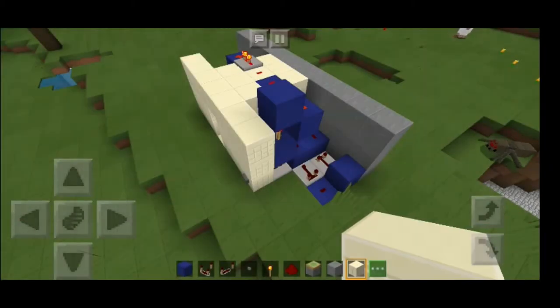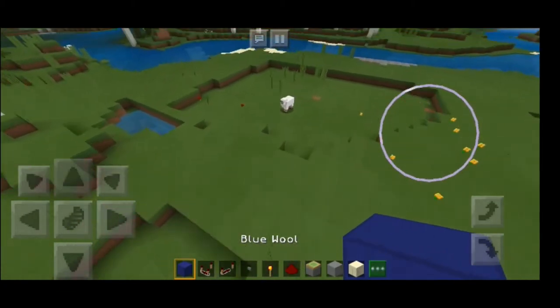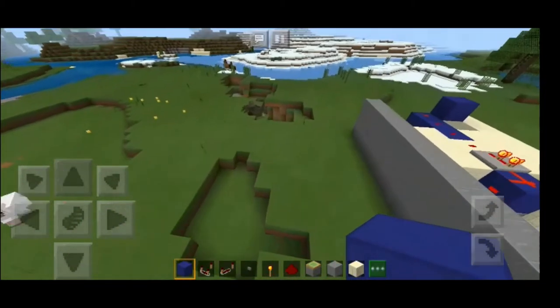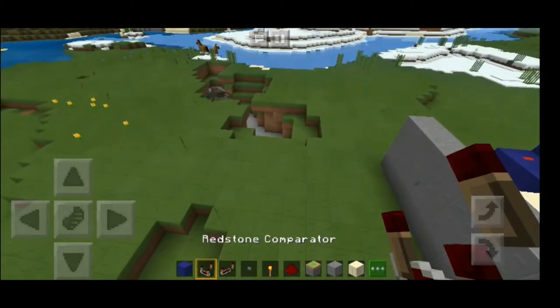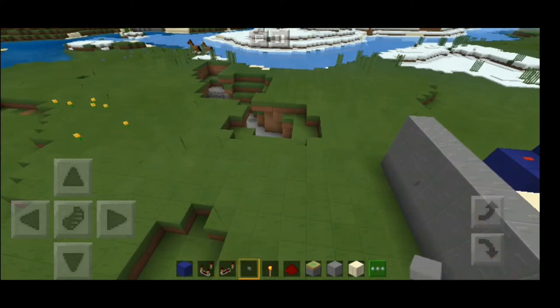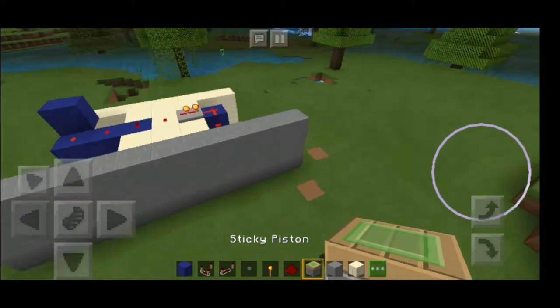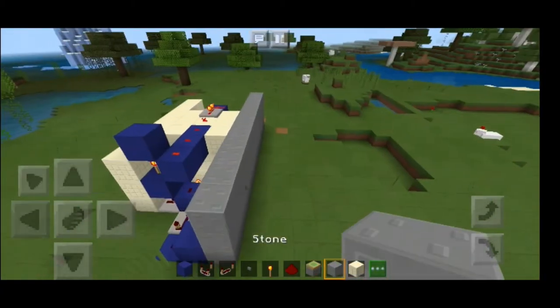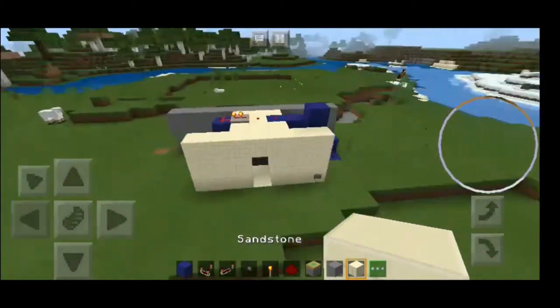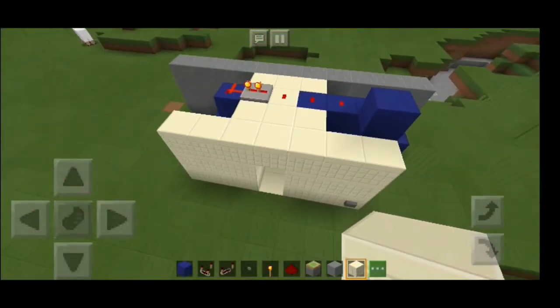Here's what you're going to need: wool — any kind of wool, any type — comparators, repeaters, stone buttons or any type of button, redstone torches, redstone, sticky pistons, stone, and any type of other building block you want for the inside of your base.